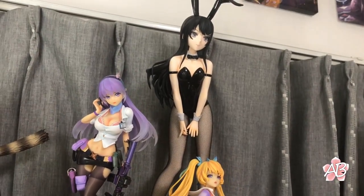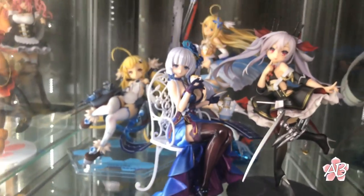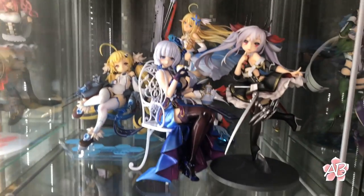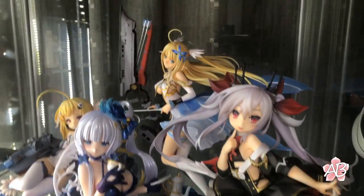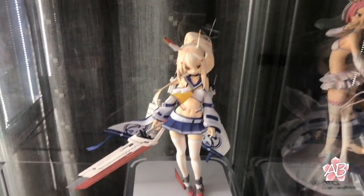That's about all the Fate figures. Over here are some like After School Arena — Mai Senpai from Rascal Does Not Dream of Bunny Girl Senpai. Some Azur Lane stuff — Vampire, Centaur, Illustrious, and Eldridge. Really cool — I really like Centaur. She's an Archer. That's Ayunami.